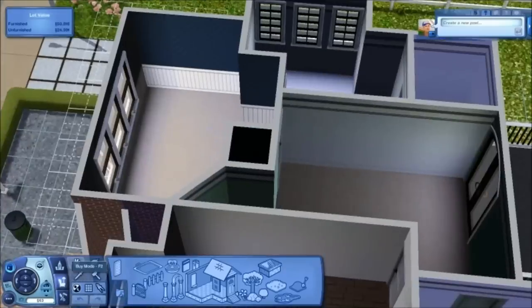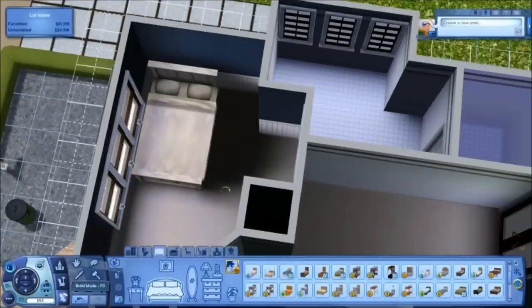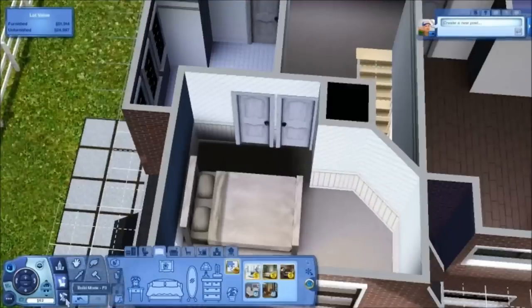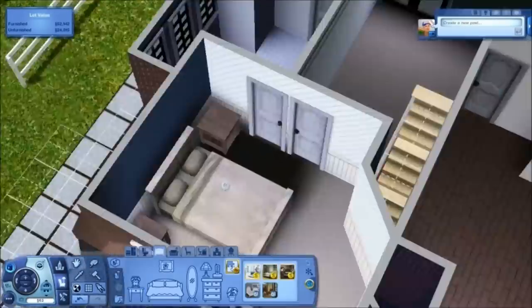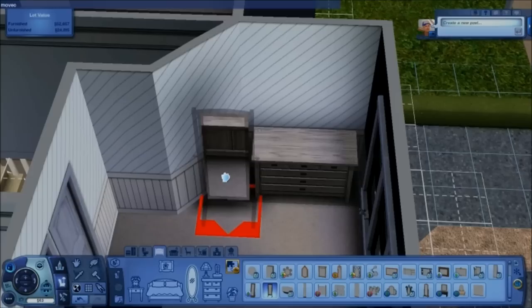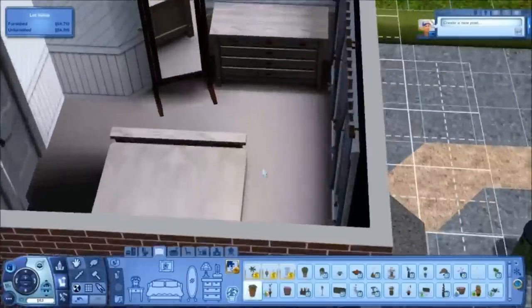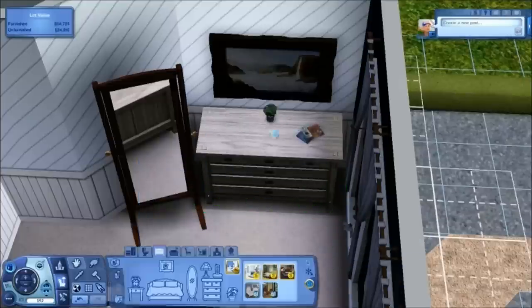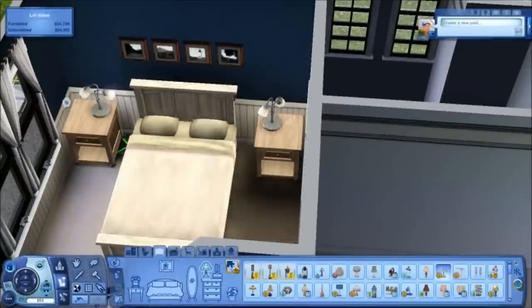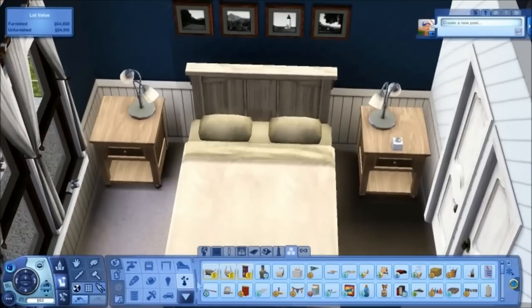Now moving on to the upstairs — brand new recording session. Working on the master bedroom. It's the only furnished bedroom in the house, but you can see off to the right there — that's the extra room. If you did want to use that extra room as a bedroom, you can, or an office, or even another rec room. For the master bedroom I picked sort of a color I wanted — this light teal. I thought it was okay, I might have gone too overboard with it though.